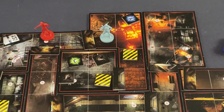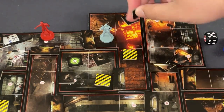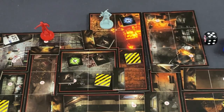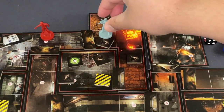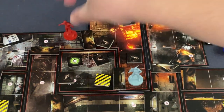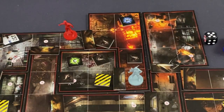Moving into the next area, I roll the encounter chart — a five. More corpses. I place one corpse and stand on top of another. Then I move south one, two, three, four, walking over the corpses. The remaining zombie moves threateningly, and I get an all clear.